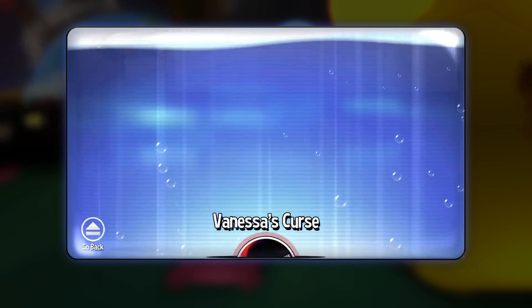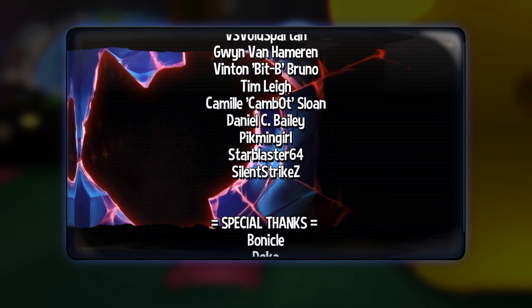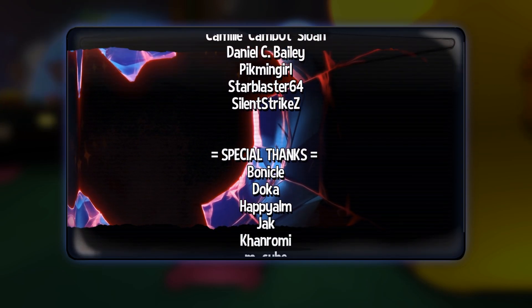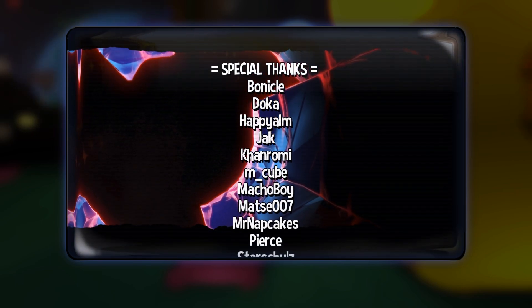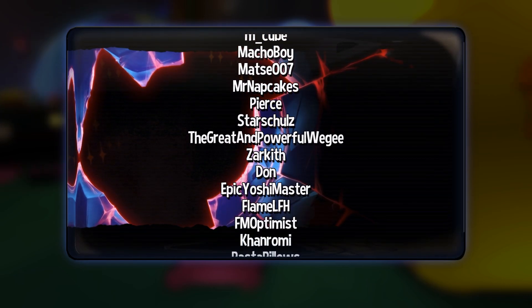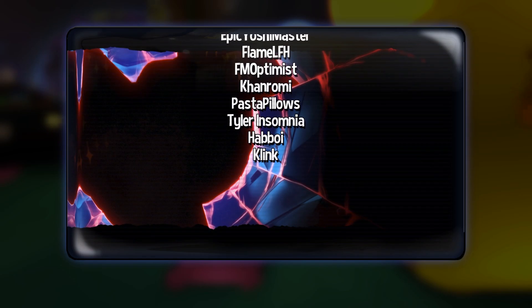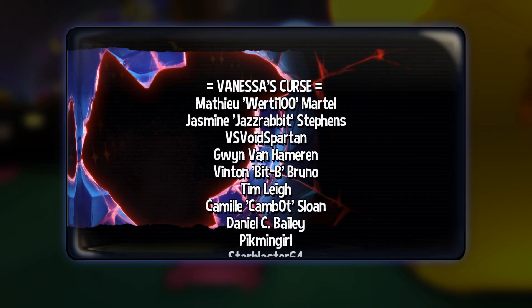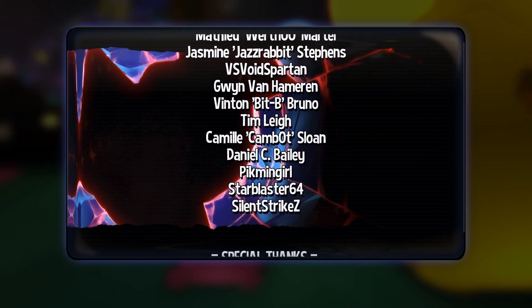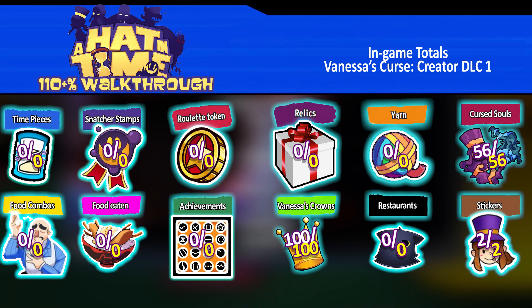I want to pop in the Vanessa's Curse disc one more time and go to the credits. This is a nice little online mode where there's no competitive play, except for maybe how you move — but that just comes down to skill. There's no stats or anything you need to worry about. The points don't matter, winning and losing doesn't matter. All you need to do is touch players when you're on the bad side, or collect crowns if you're on the blue side. All these names in the credits — some of them you might find familiar, like Epic Yoshi Master. It's Mod Creator DLC — these guys we've seen in mods. There's Wordy100, BitBee — I think he did the voice for Snatcher here — Starblaster64, Barnacle. Thanks to all these guys for bringing this to Hat in Time. This is only the first Mod Creator DLC pack; I think there should be at least two more in the pipeline.